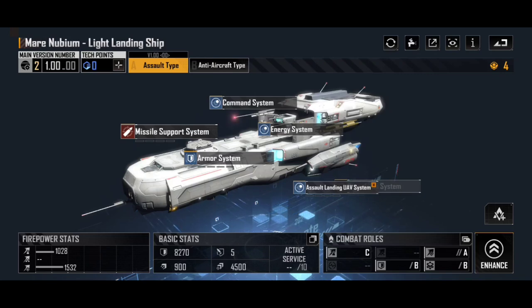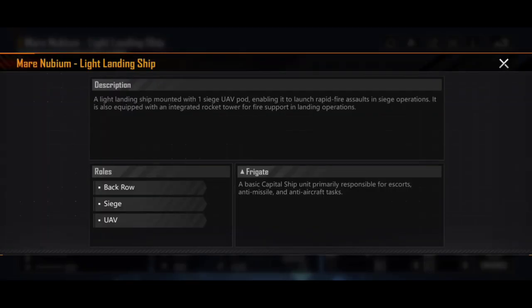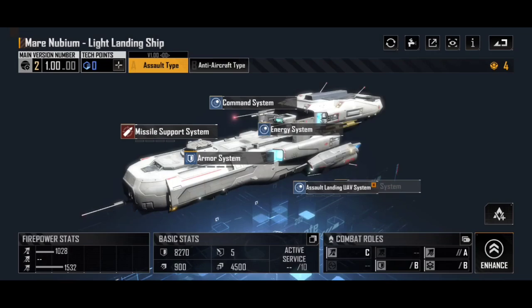The first one you may unlock is the Mare Nubium Light Landing Ship. This is the default blueprint, and as it describes in the combat role, it is a light landing ship mounted with one Siege UAV pod, enabling it to launch rapid fire assaults in siege operations. It's also equipped with an integrated rocket tower for fire support in landing operations. It's a basic capital ship unit, primarily responsible for escorts, anti-missile, and anti-aircraft tasks.